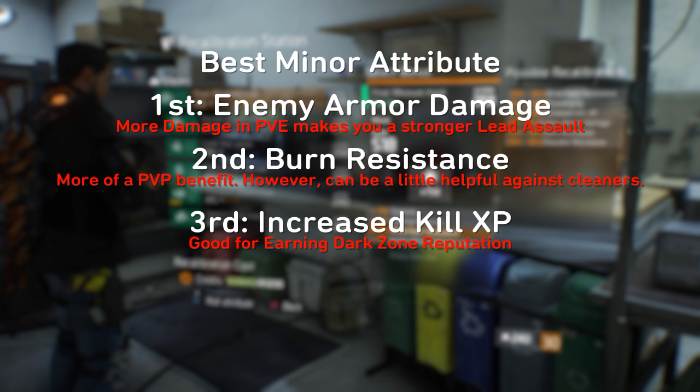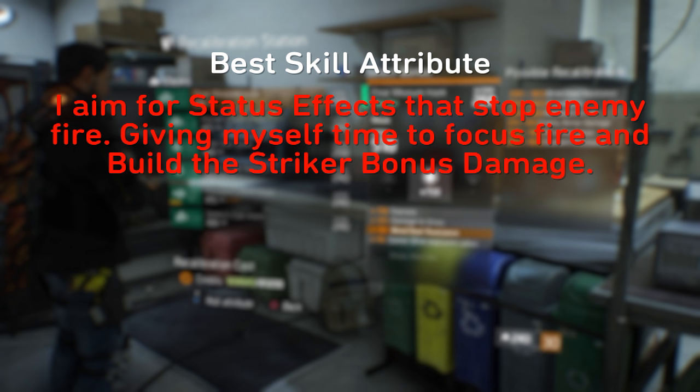As for the skill attributes on the gas mask, they're not very significant to how you build your character. However, if you're rolling for the gas mask skill attribute, I'd recommend something like seeker mine explosion radius, as that helps with the seeker mine gas charge — the skill I recommend for lead assault. The other attributes will require higher skill power than you'll have available since you're primarily focused on firearms and stamina in a lead assault build of this kind.